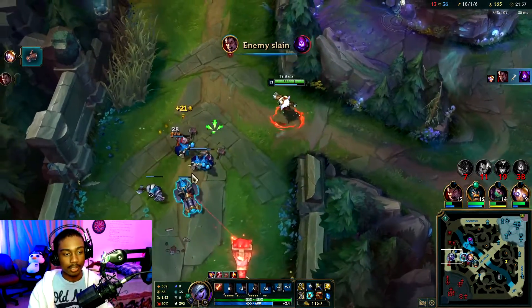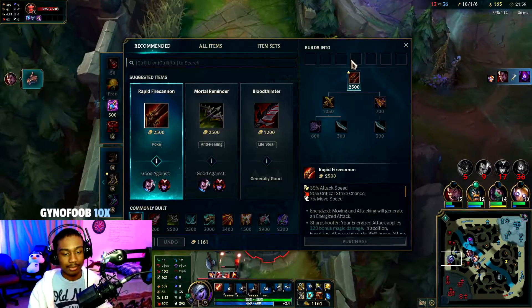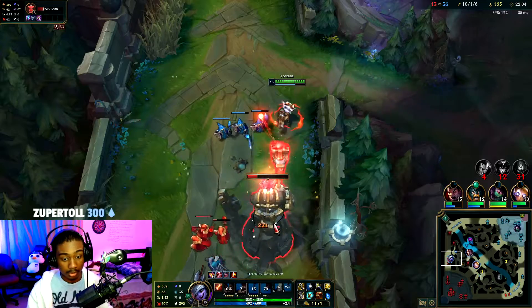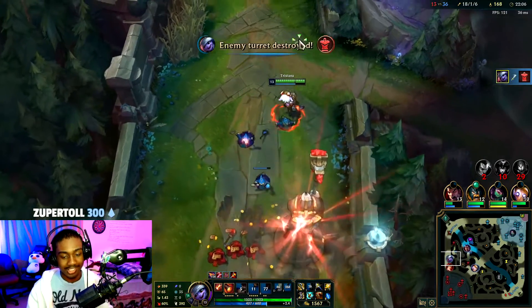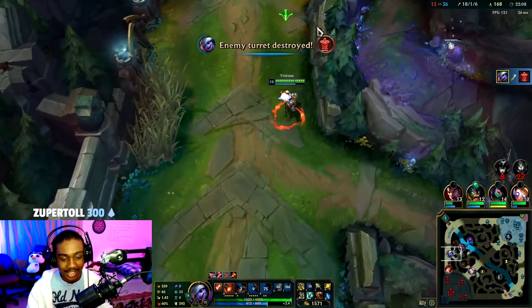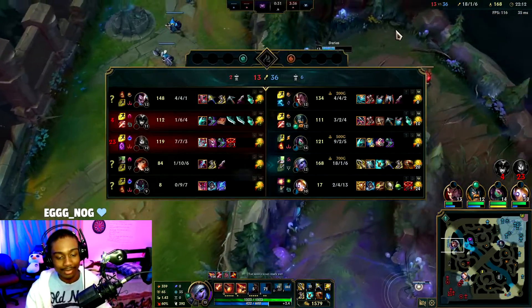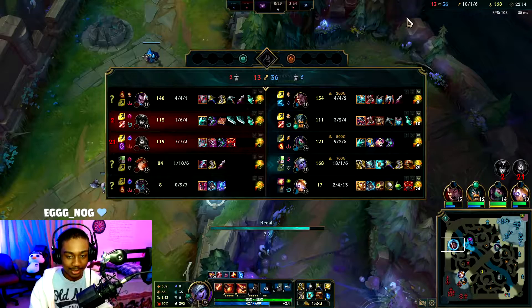Wait, why did I get lifesteal? I'm trying to get Rapid Firecannon. Whoops — it's not the worst thing in the world, but attack speed will benefit you more.